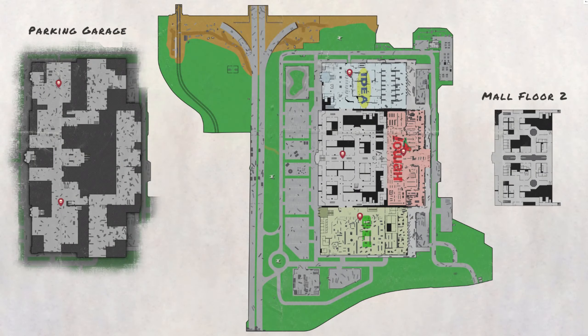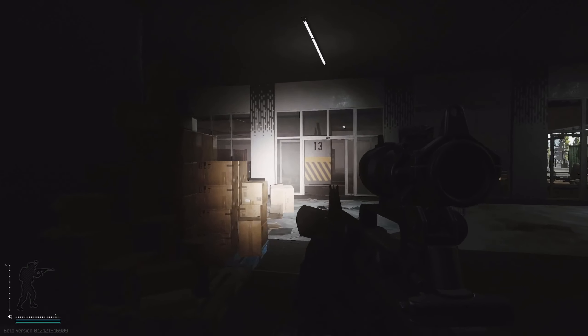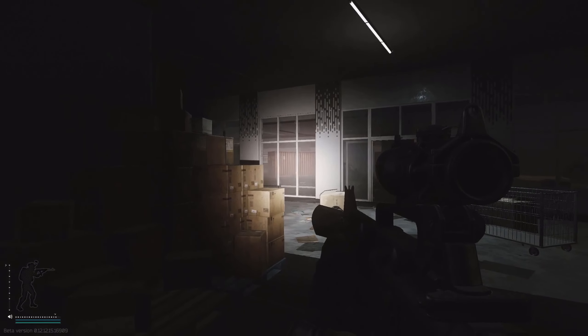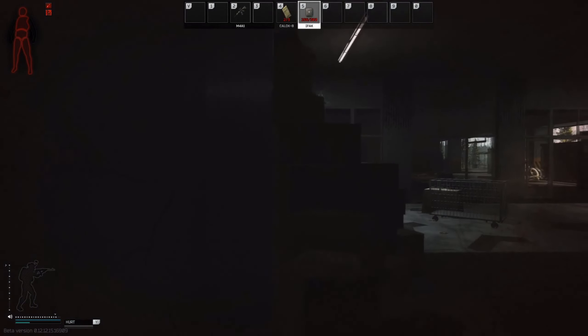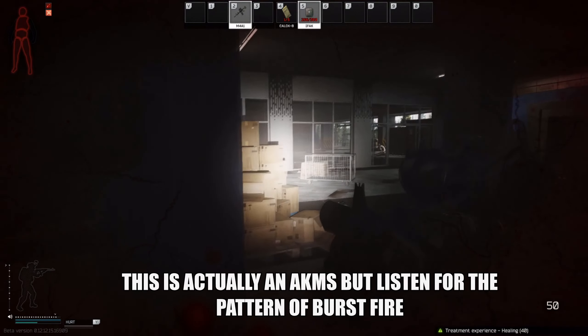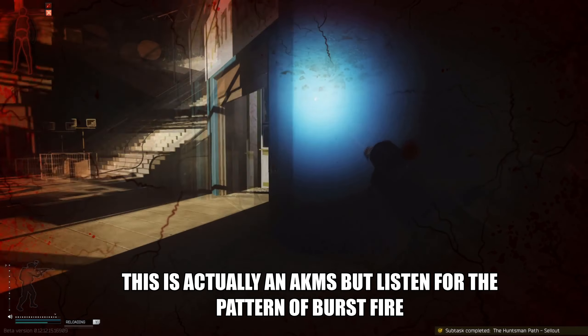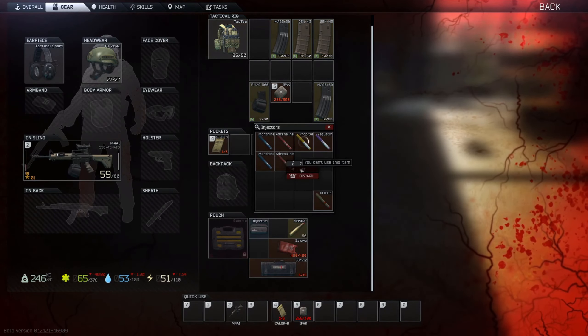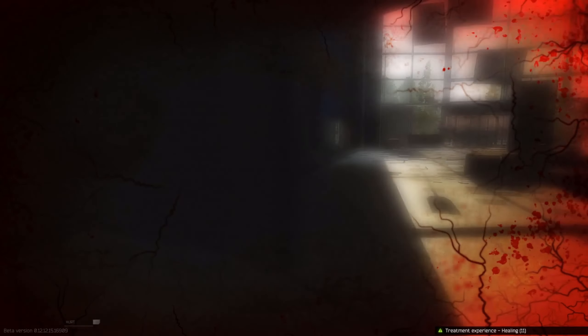A couple of quick things before we finish: for hidden caches, check out the dedicated video for all locations, and I've got money run guides coming for hidden stashes. Regarding the boss Killa — his spawn locations have changed and he now spawns across the mall in different spots. Killa is a seriously hard boss; do not try to fight him while you're learning the game. As soon as he sees you, he'll aimbot you and you'll be dead before you know it. If you're moving through interchange and hear distinctive bursts from an RPK, that's a warning that Killa might be on the map — avoid the area of that sustained RPK fire.